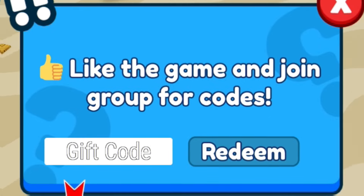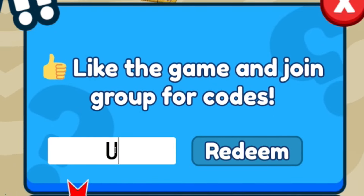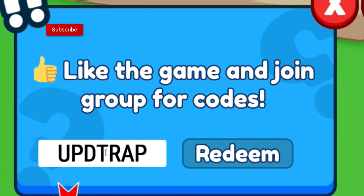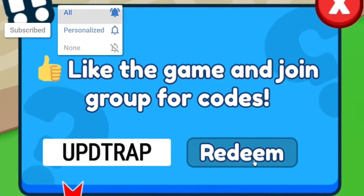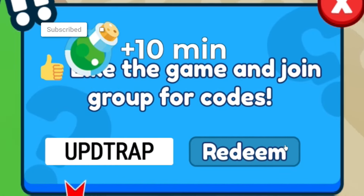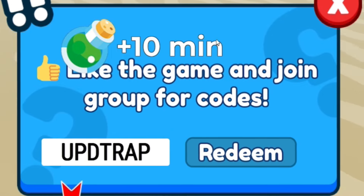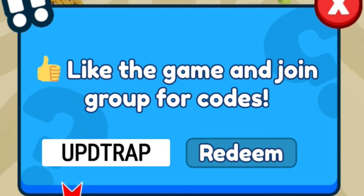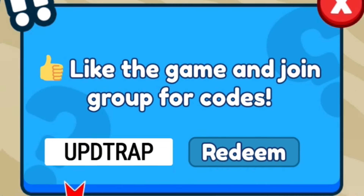The first code of the video is going to be 'upd trap'. Redeem that code and click on redeem — that'll give you 10 minutes of a double cash boost, which is really nice. Make sure you definitely redeem that code.